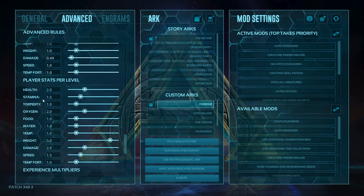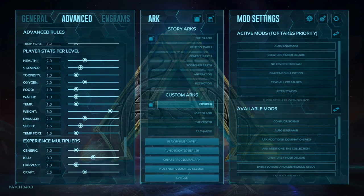The only thing I've changed past tame dino stats per level is player stats per level: health at 2, stamina at 1.5, torpor at 1, oxygen at 2, food and water and temp all at 1, weight at 5, damage at 2, speed at 1.5, and temp fort left at 1. These are just my own preferences. I highly recommend giving them a shot and then slowly adjusting to fit your playstyle. Don't jump straight to extreme values — I like 2 because 2x gives me around 20–25 health per level.